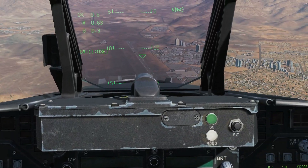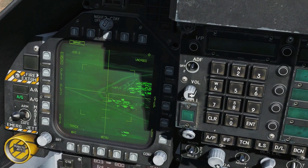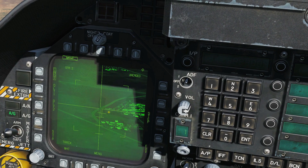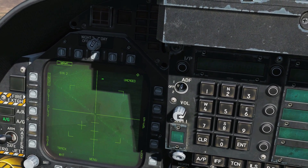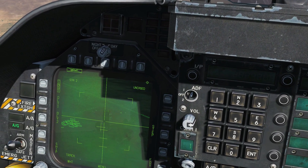Other things to look for: we have a representation of the seeker head slew position shown by that triangle in the HUD. We also have a boresight off-boresight cross — this cross will show you how far the seeker is off the boresight. That is the boresight in the cage position, and we can see the limits as we reach the edge of the screen.